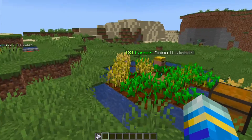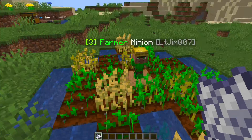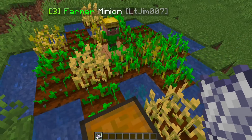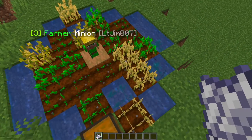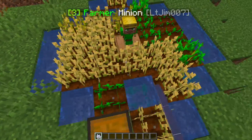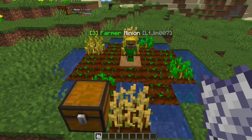So let's take a look at some examples I've got here. We've got this farming minion and as you can see by the name it is level 3 and it is my own one. What I've done is set a little farm up here and as you can see when I am using bone meal on these every so often they will break, so my farmer is doing his job.